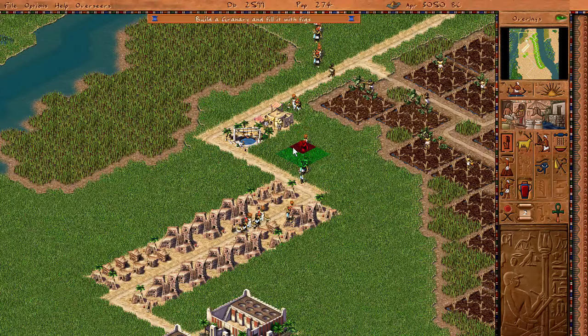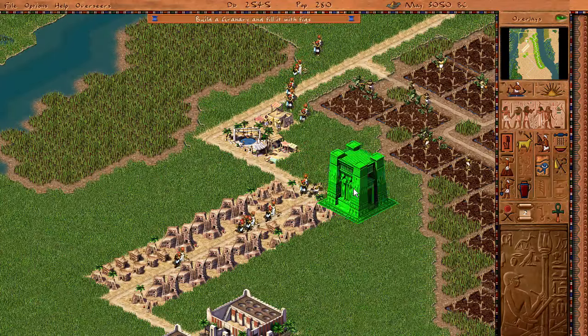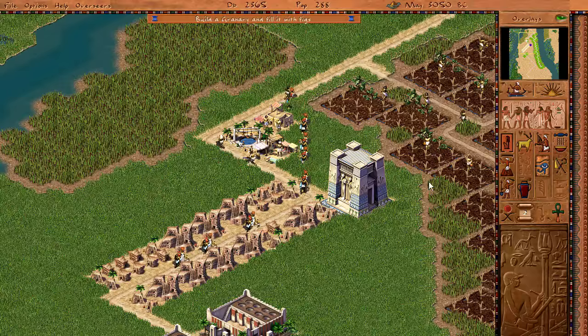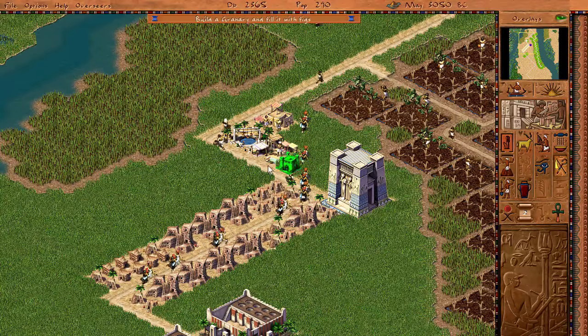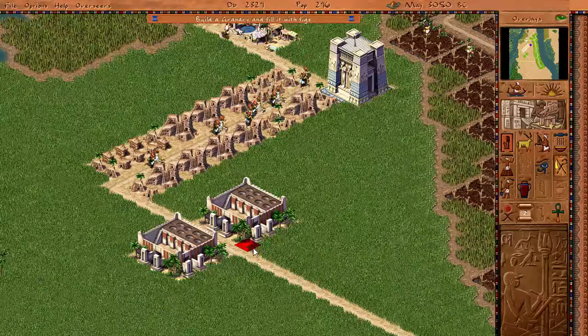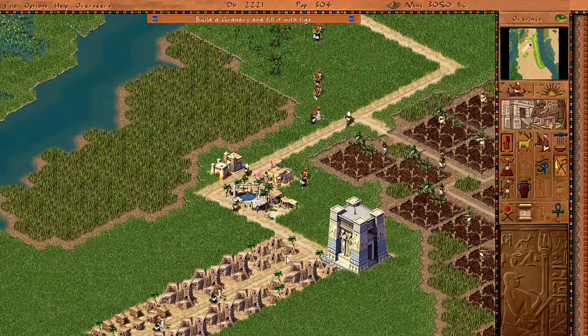We're going to make a temple to Osiris right here. This guy will live right beside the temple to Osiris. And of course, we need firehouses. I'm predicting at any moment now, all my houses and shit are going to just burn down to the ground.